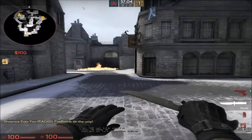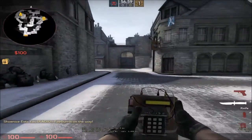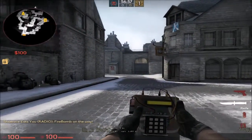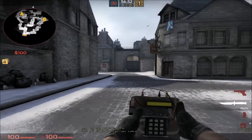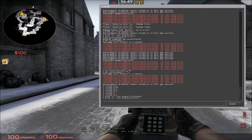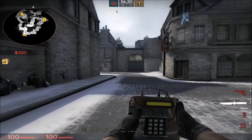By default, the bomb is set to 5, but I have it set to 4, which is the default grenade key. I have it this way because it's easier to reach if you're using WASD keys for movement. So what you would type is: bind, parentheses, 4, then 'use weapon_c4' — according to the console, it's C4. And there you go.